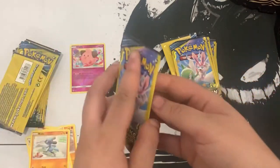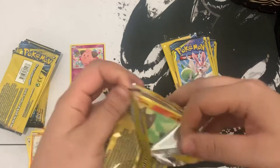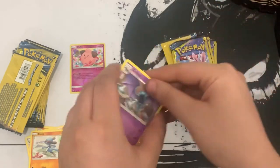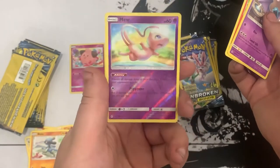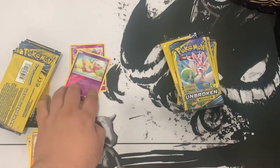Hopefully we can get that Reshiram and Charizard card - super nice card, I still don't have that one in my collection. Here we go, let's see: Golbat, Lairon, and hey, we got a Mew reverse hollow! This card is awesome, very happy to get that.